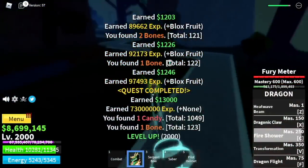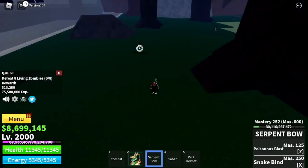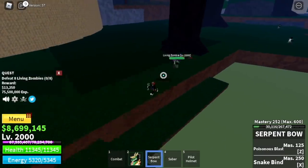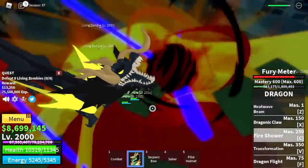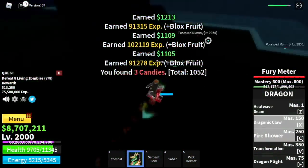After that, next target is the Living Zombies. These are also easy to defeat. Lure 1, 2, 3, 4 — there you go. Do this twice to finish a quest. You're gonna level up here until you reach level 2,025.